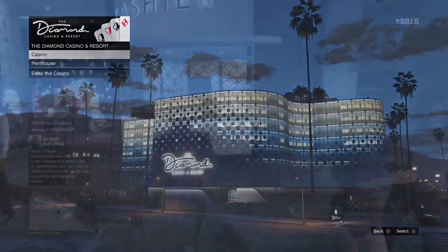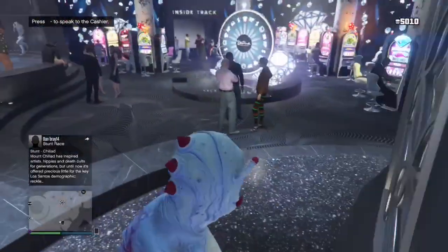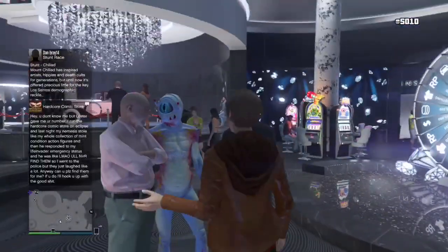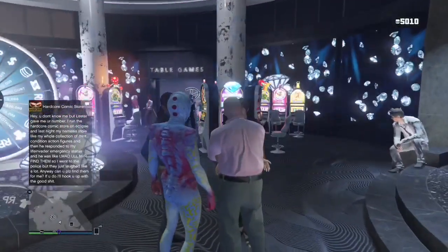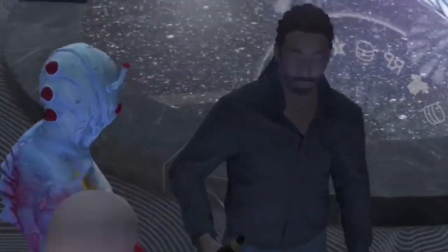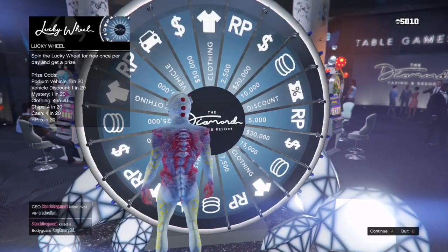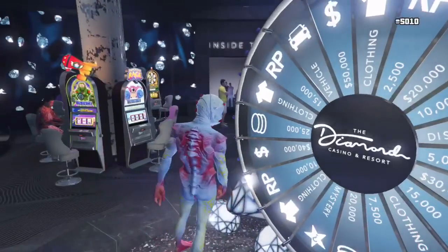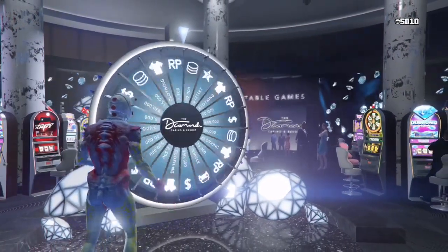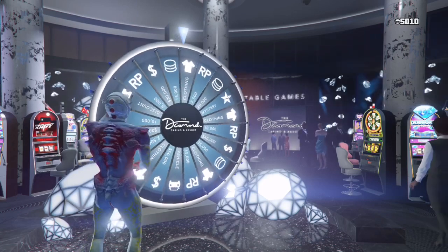Anyway, you're gonna load into the casino. When you load into the casino, you're gonna walk up to the desk if you haven't already — you have to get the tokens to spin the wheel. These steps right here are very important — this is step one and step two. First, you're gonna spin the wheel. Second, when you see that it's not about to land on what you want, dashboard — close the app. It is that simple, but you have to time it right.